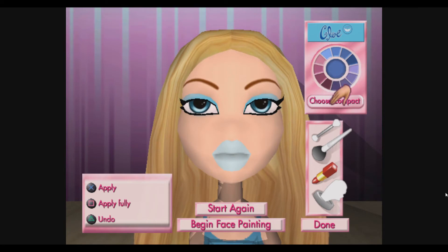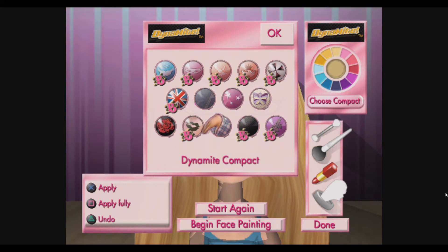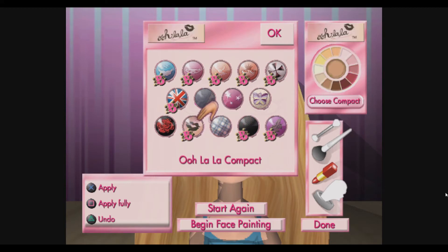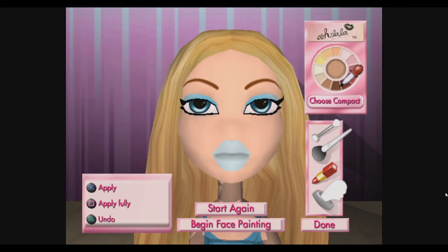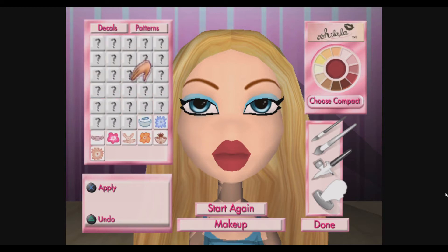And then I can do some cooler lipstick. Let's choose this color - I like this color. And then we are going to put the angel decal on her cheek. Ta-da! There we go. And we're done.